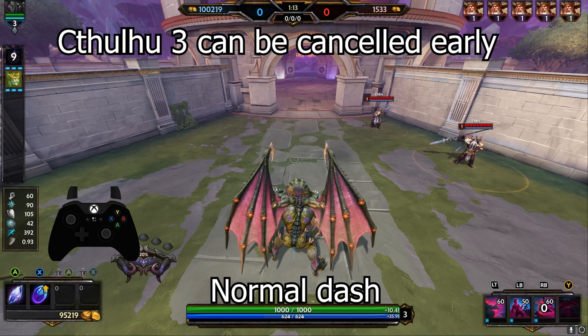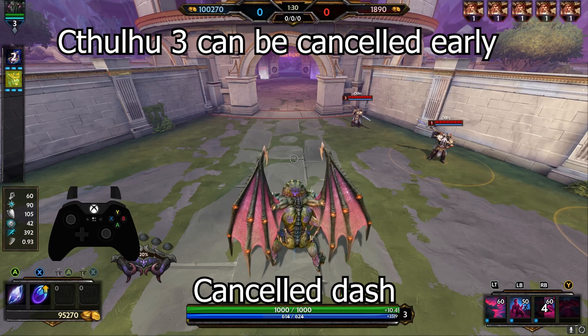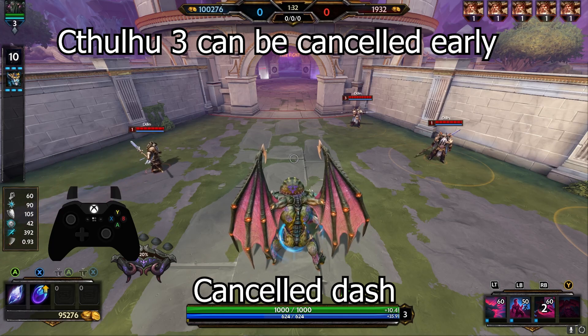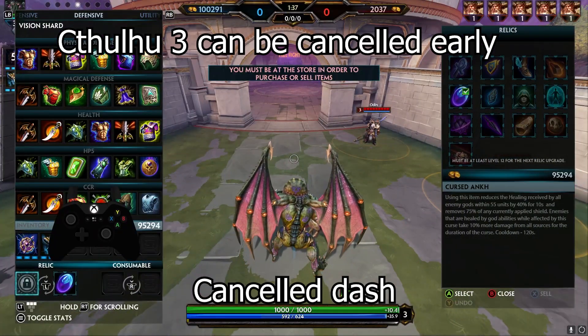Another ability you can cancel early is Cthulhu's dash. This is similar to Izanami one, where you have to press whatever your cancel fire button is. I couldn't get it consistently by pressing the B button one time, so I just pretty much spammed it the second that I cast the ability and it worked every time.